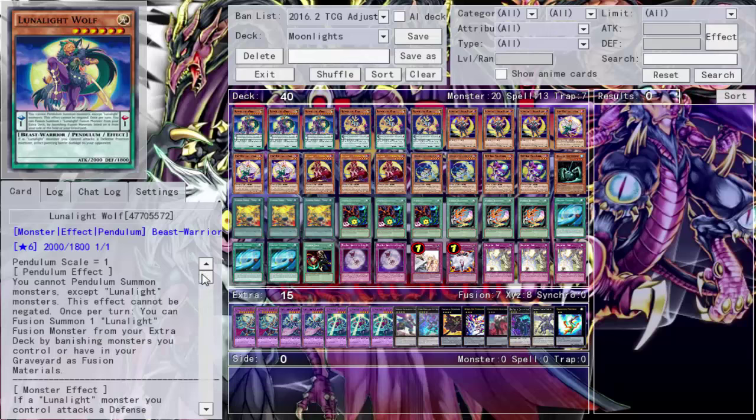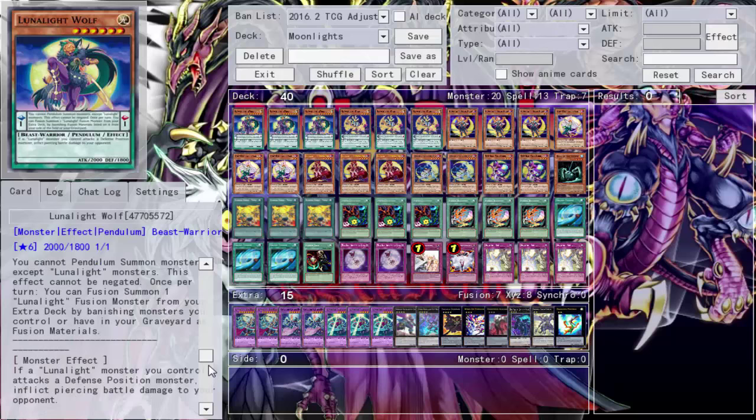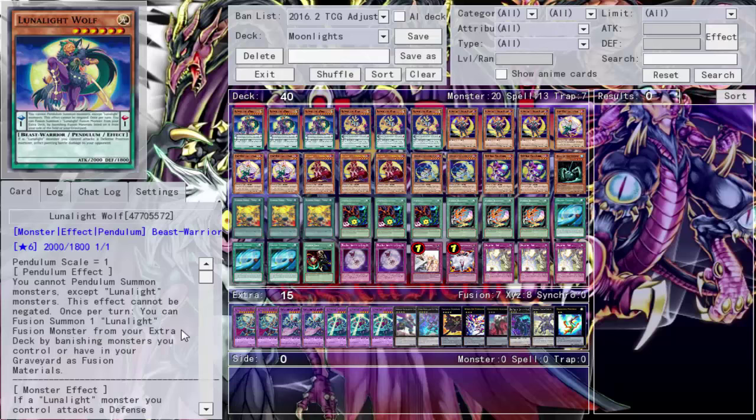Wolf is a 2000 attack beater that inflicts pierce damage through all your Lunar Light monsters, so that's nice. It can be helpful when your opponent sits there at a Marshmallow line and you have no way of dealing with it. But you mainly use it for its pendulum effect, which is kind of like a Miracle Fusion.